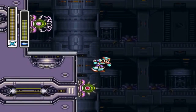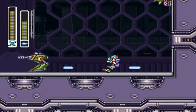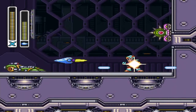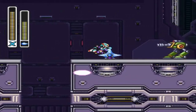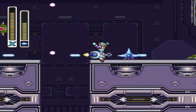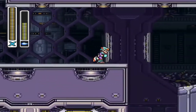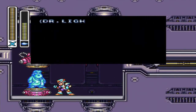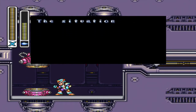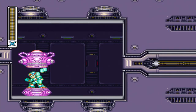Now here's where we get the Hyper Chip. Like the Hadouken and Shoryuken, you need all sub tanks, all armor upgrades, all heart tanks, and all ride chips. Check out the separate video linked in the description for a guide on obtaining all of those. Slide down here and you'll get the capsule with the Hyper Chip. Keep in mind you also have to beat the game without the Hyper Chip — save frequently, especially around the Vile section.